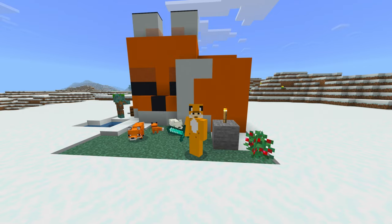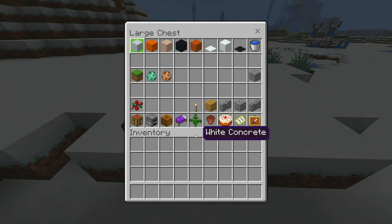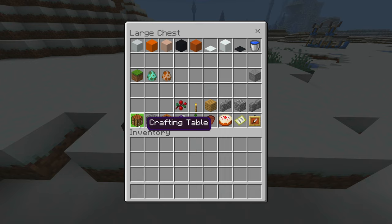Without further ado, let's get started. First off, the ingredients — what you're going to need. They're all laid out in this chest for you. Everything at the very bottom of the chest are items you will only need one of, so what you see at the bottom is the exact quantity you're going to need. What you're going to need multitudes of is everything at the very top row.